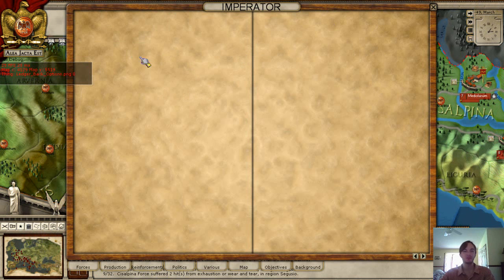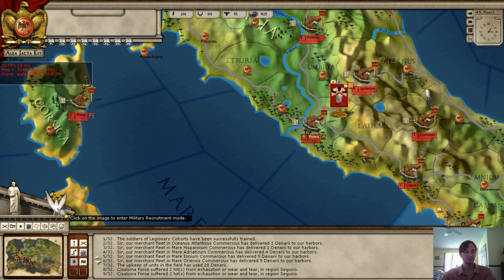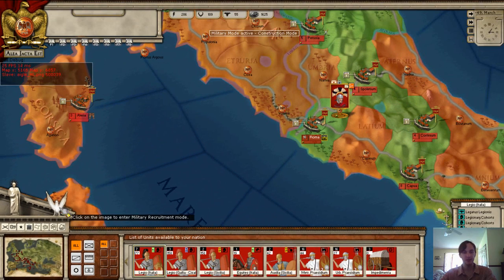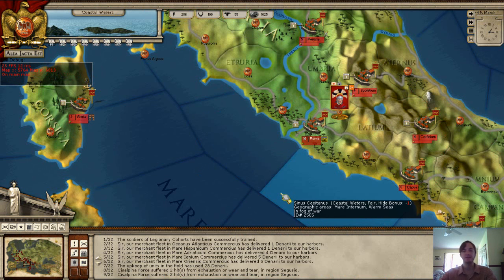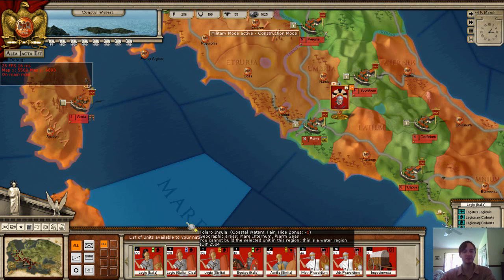Someone on the forum said don't forget you can also recruit new units through the Eagle button. It's basically just a tab above the mini map. When you click on it, it does two things: it changes the map overlay and brings up a section with a list of units available to your nation. So we now know there are at least two ways to get units - one is hiring mercenaries, another is the traditional way of recruiting units within your own territories.